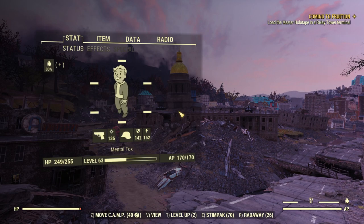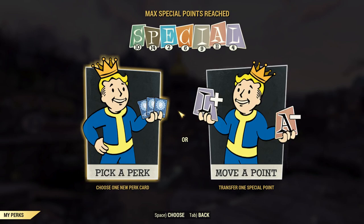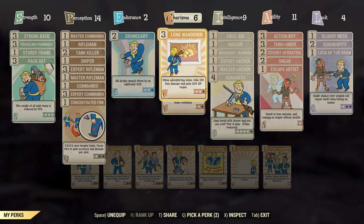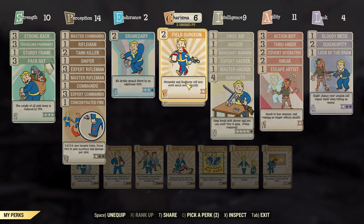Let's take a look at our perk situation. We've got two level ups here to do. We can pick a new card or we can move a point. I think we need to move some points around. I don't think that I need six charisma. I've got Lone Wanderer, which is probably a pretty good one to have in my situation here. Why does this have a three here but only two stars? That seems strange to me. And Field Surgeon - I don't know.